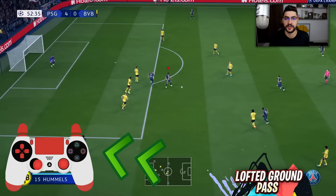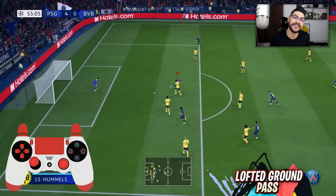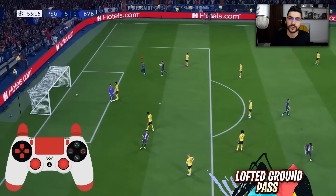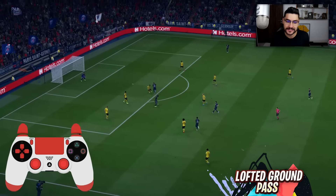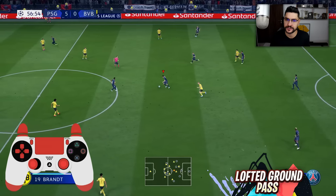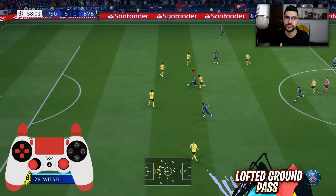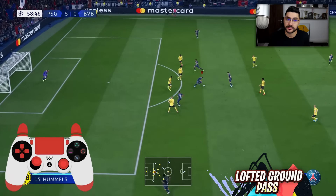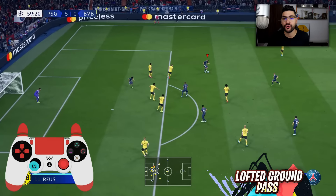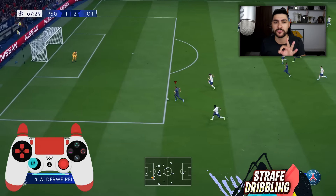Next we've got the lofted ground fast pass. Extremely similar to the lofted ground through pass, but the difference is it's more static — you play the ball to your player in his current direction, not toward where he's making a run. So if your player is static, this is the type of pass you want to use. It gives the advantage of being tricky for defenders to intercept, and the receiver can use the shot much more effectively because the ball is bouncing, giving him more control, power, and precision.